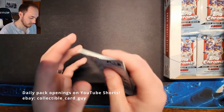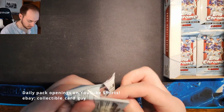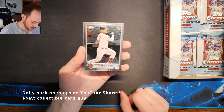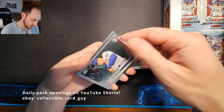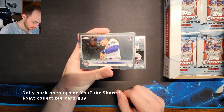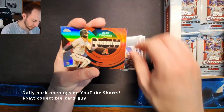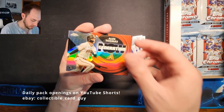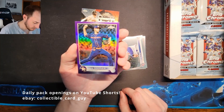Pack 15: Gabriel Arias Rookie Card, Sayo Suzuki Rookie Debut Rookie Card, an Alec Thomas Generation Now Rookie Card — very nice — and Jake Boderizzi Purple Refractor.